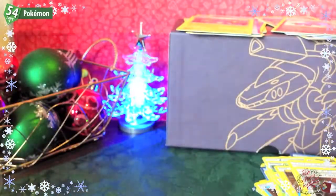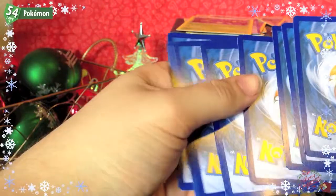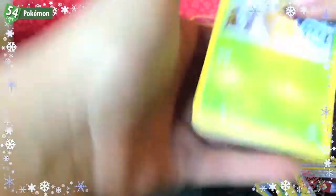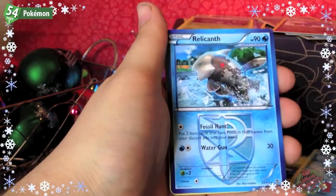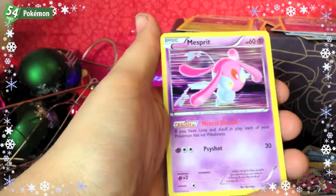Our last pack — so far nothing that I need. We have Karrablast, Remoraid, Ducklett, Surskit, Lapras, Relicanth, Silver Mirror, Machoke, a Golett Reverse, and a Mismagius Holo.